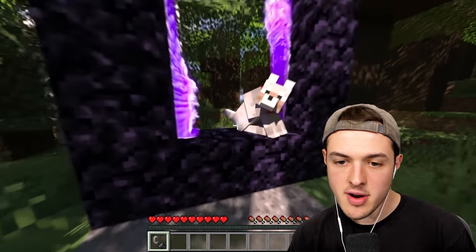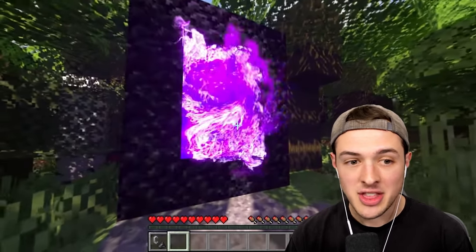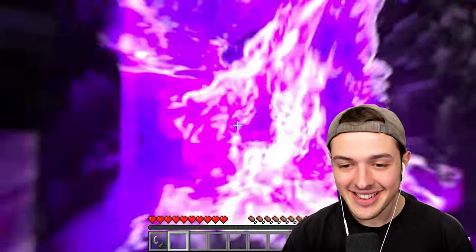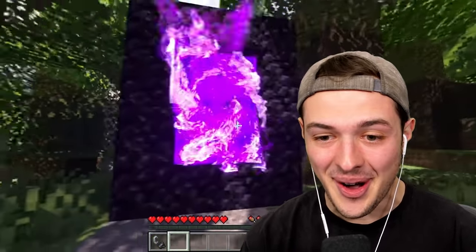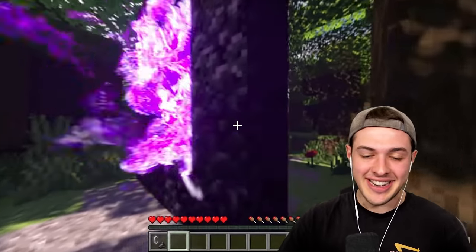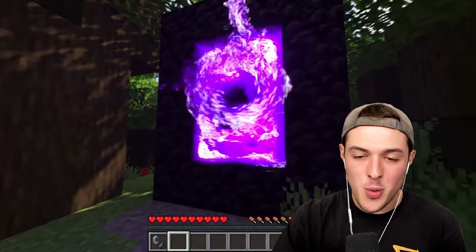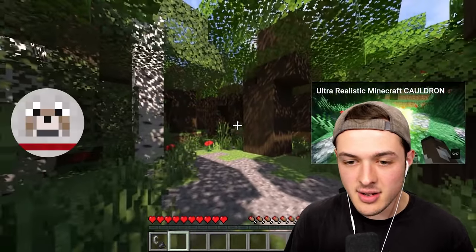He's going through the forest. He just lit the nether portal. He sent the puppy into the nether. Why would he do that? The puppy's gone. This looks insane, though. If I could imagine a nether portal in real life, it would look just like that - it wouldn't look any different. It's beautiful, just swirling and it looks like flames. And it just disappeared.